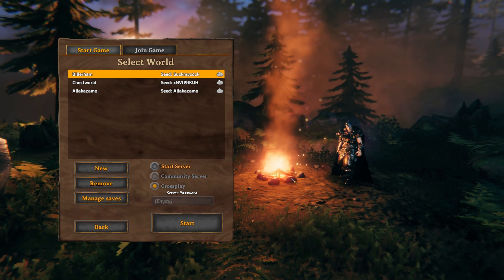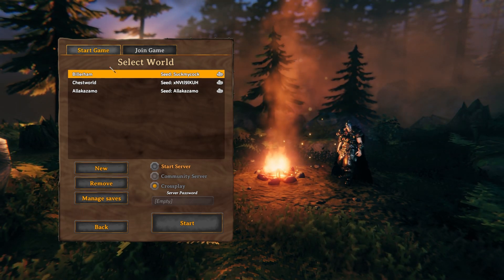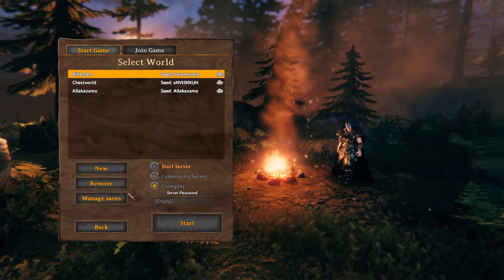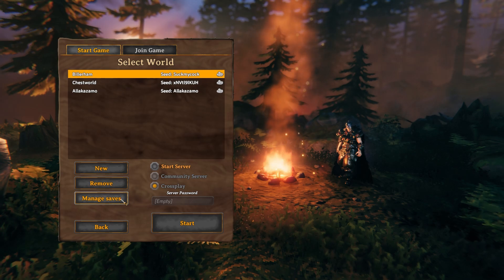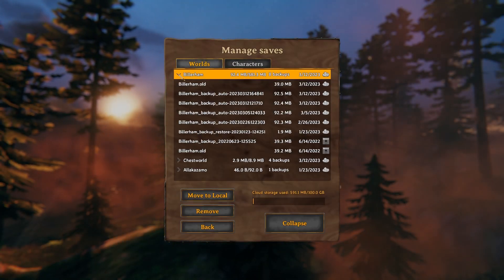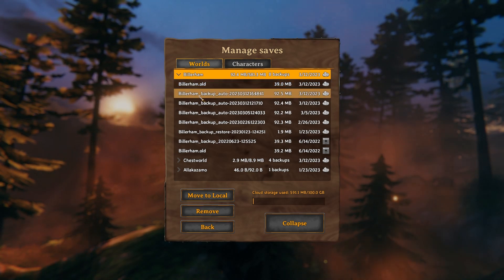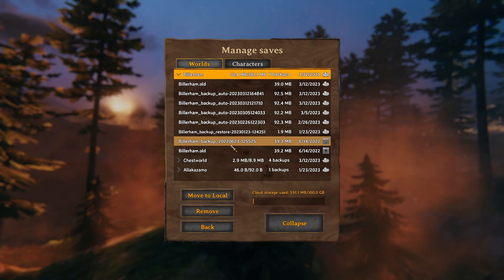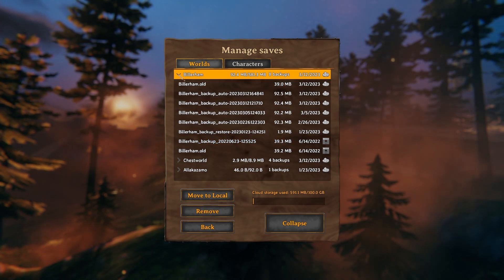So if you've lost your Steam Cloud data and you click on your world and everything you've ever done is gone — which has happened to me before — to be able to fix that, you go down here and you click Manage Saves. You click the arrow and it brings it down and you can load up your backup saves. I had to do this once to be able to continue playing on my world.